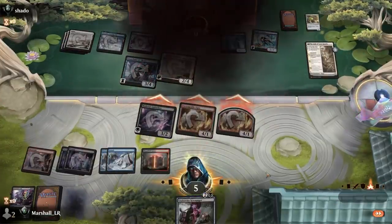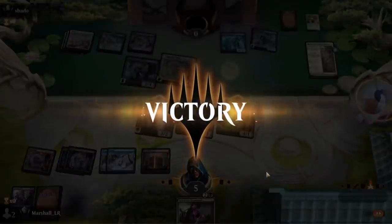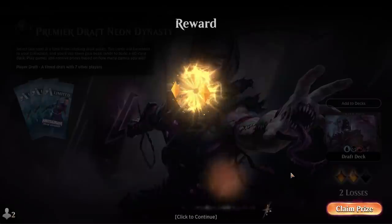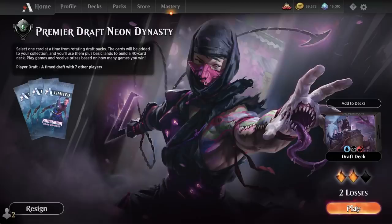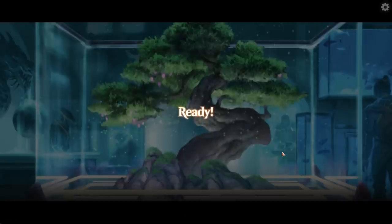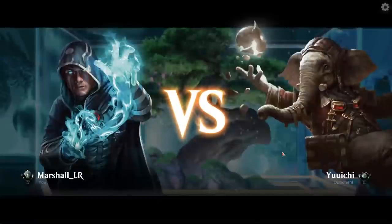That was not the way to go for the opponent. They got really lucky and ripped that saga removal spell, then just left themselves dead to any removal. Maybe they thought they could still crew up the 6/6 again and had a backup plan, but dying to any removal spell when you're that far ahead — you just don't want to take that risk. Wow, all right, I'll take it though — I know I've done that before.